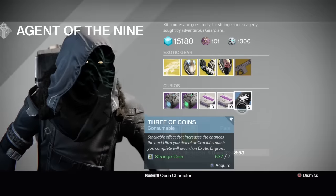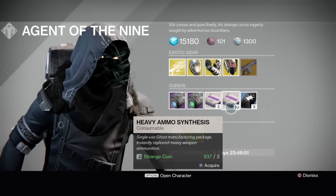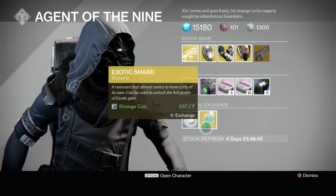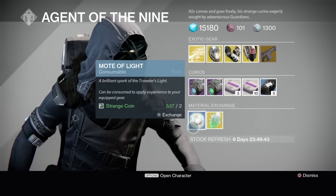Also the Monte Carlo, which I'll show you in a second. Three of Coins, snack packs, 10 heavy ammo synths, and the usual Emerald Coil, Plasma Drive, Exotic Shard for seven strange coins, and Motes of Light. So let's go look at the Monte Carlo.